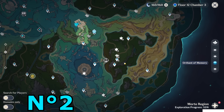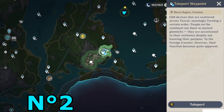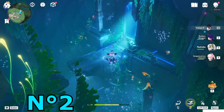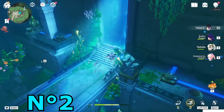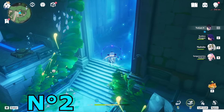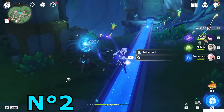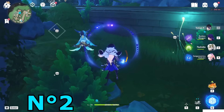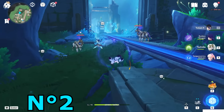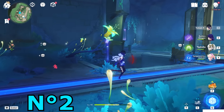Now the second one is at this location here. Teleport to this underground waypoint. Once you teleport here, just go inside and go to the second floor on the bottom side. Get in here, then turn to your left side — that is the looking glass.